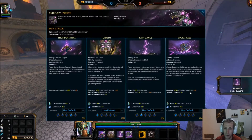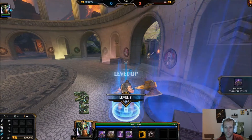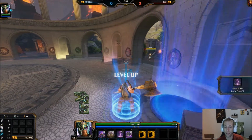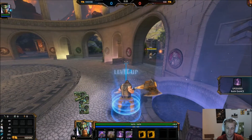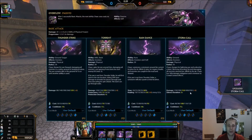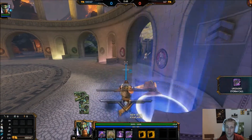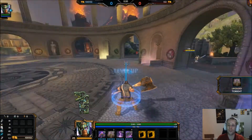At this point the three is going to give you that extra sustain to stay in lane. Go into your one, your three, your three, your three, and then upgrade the ult a couple times. Going into your two is nice as well because it gives extra protections, but most of the time it's not super needed, and you're not really using it for damage the way you use your ult — that's the reasoning behind upgrading ult over the two.